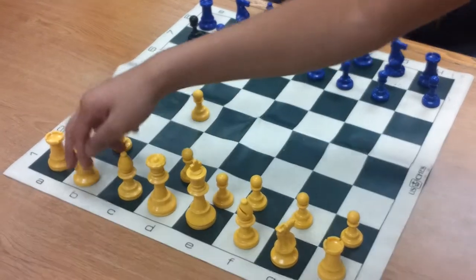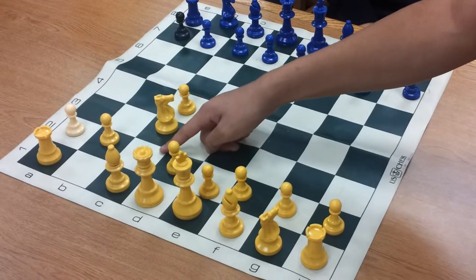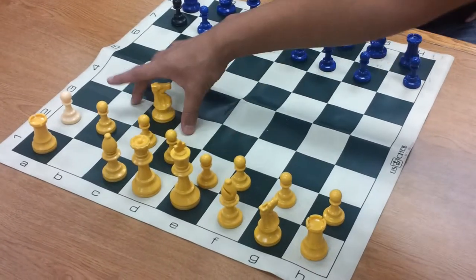But if you push c4 first and then move the knight outwards, even though these two squares might be slightly weakened, you can tell the difference. Because of the pawns here, these two squares are protected.